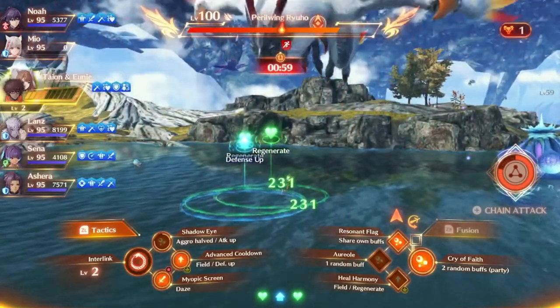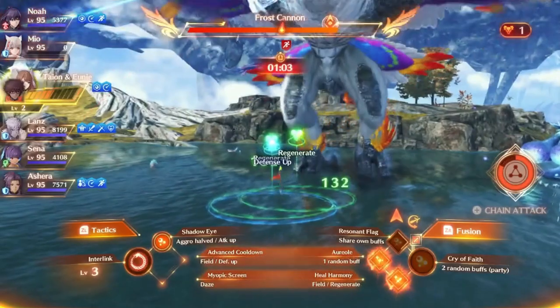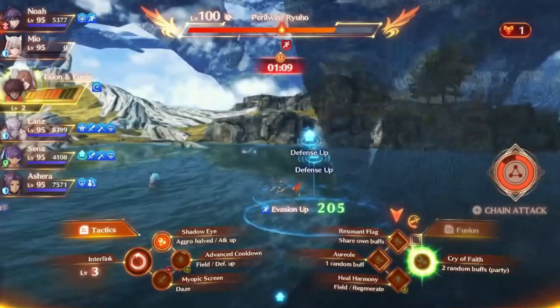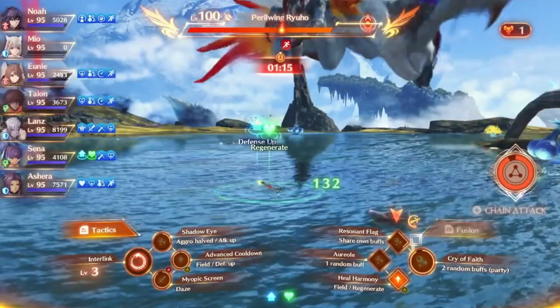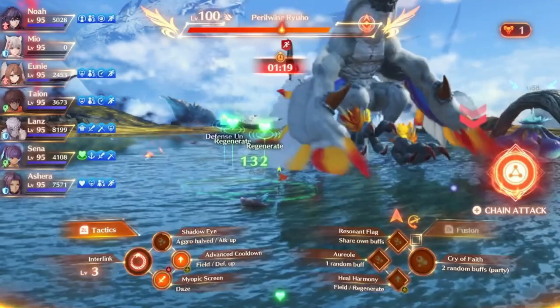Even though Mio ends up dying, I'm level 95 — not even max level for these first two superbosses. It doesn't really matter because we've still got two tanks alive. Tiy is supposed to be reviving but he's in Ouroboros form right now, so that's why he's not. Everyone else is completely fine because of all the buffs they have. Once Tiy's out, he'll probably go revive Mio, which will be very nice.